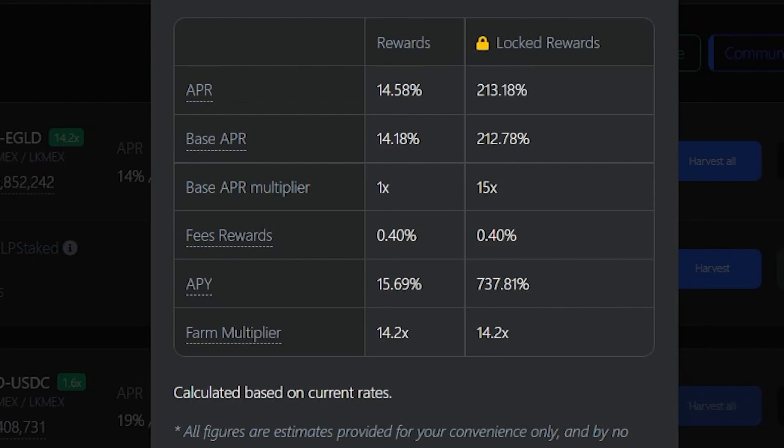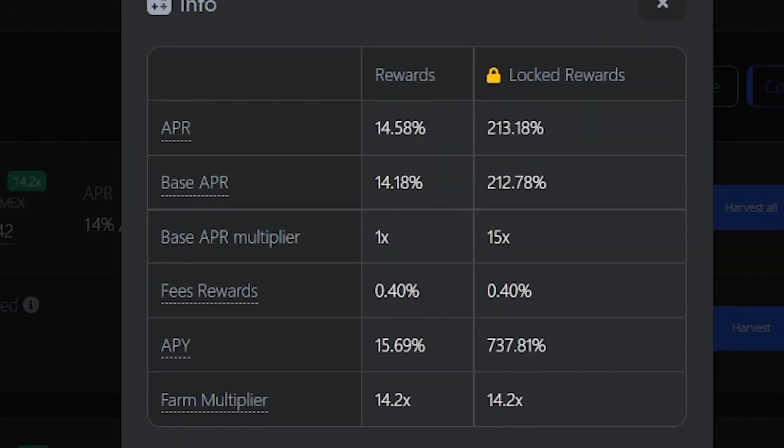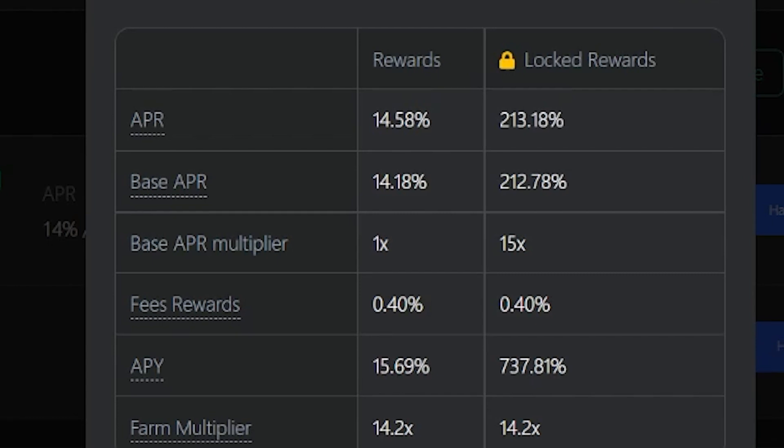If you are new to the DEX, this means that it makes much more sense to focus on generating LK Max as rewards since the APR is much higher now. Which begs the question: what is the best strategy right now?